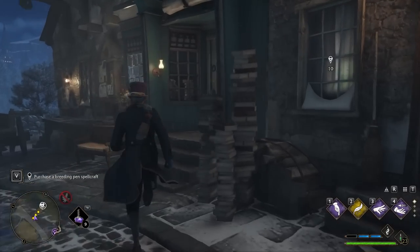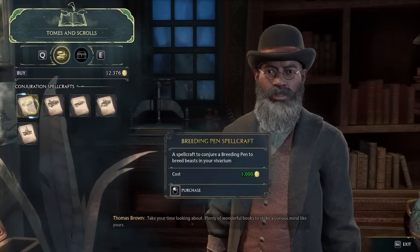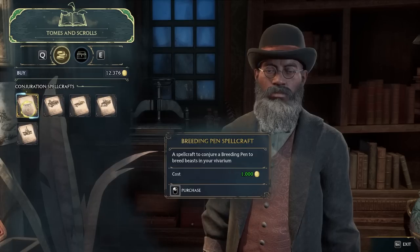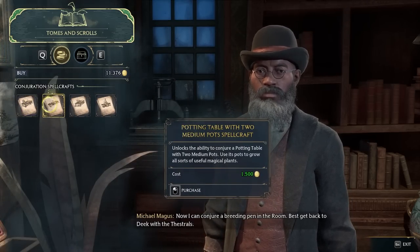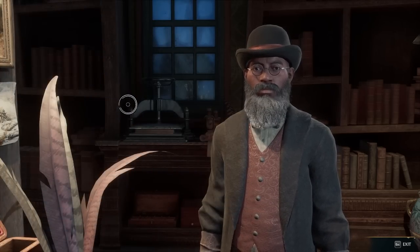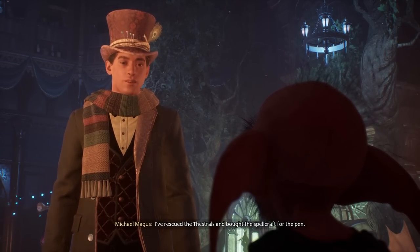I do find it kind of interesting that we have to go to the scroll guy instead of the beast area for this, but I guess he does sell all of the other stuff for the room of requirement too. Funny enough, I already bought all the best things from him. It's a thousand gold — that's totally fine. We've accumulated a fair bit of wealth in our time here, so a thousand gold's nothing. The rest of these are actually downgrades to what we already have, so I don't want to waste any money on that. But that was pretty quick and easy. Let's get back.